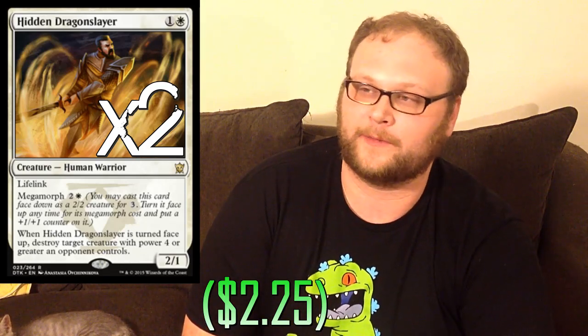Two copies of Hidden Dragonslayer right here — the guy's ridiculous. Green-White Megamorph made this guy a star; he quadrupled in price in a few months. But in this deck, we also get the benefit of him being a Warrior, so we get bonuses out of that. Lifelink is awesome on this guy too. Good 2-drop, good 3-drop. We can play removal and play a Warrior at the same time — just yes to that.